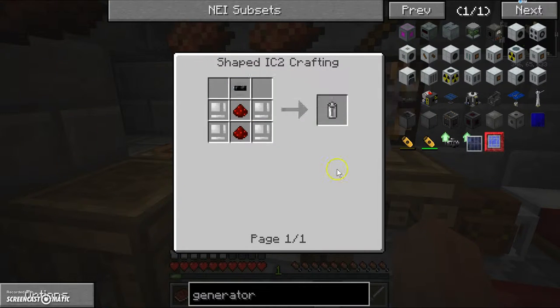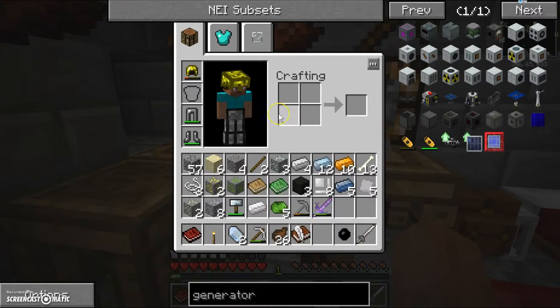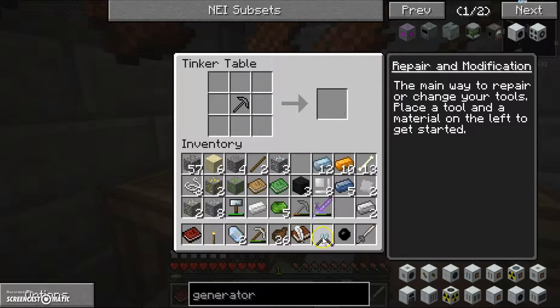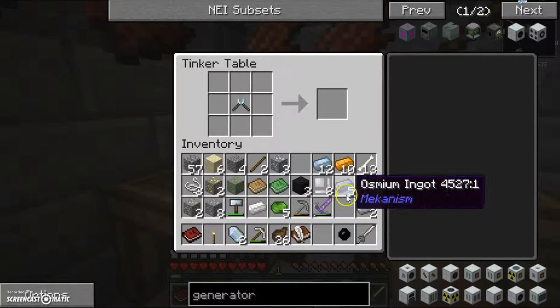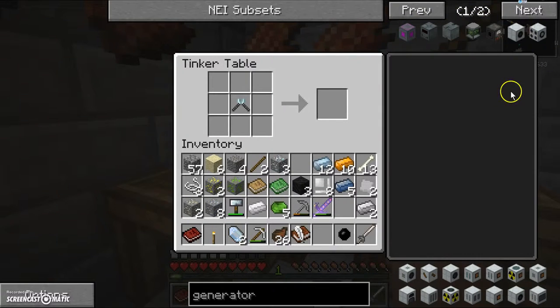Let's make an RE battery. Redstone! Okay, we can go ahead and make the insulated tin cable. Do we have a cutter? No, we don't have a cutter. Let's make a cutter. Iron plates, iron ingots. I've already made a cutter. Now let's go ahead and make the insulated tin cable — I've gotta cut a piece of tin. Do I have any tin on me? Aluminum... do we have tin ore? I have like everything ore — how do I not have tin? It's like the one thing I don't have.